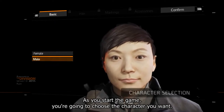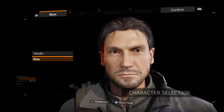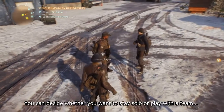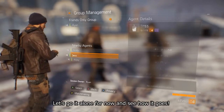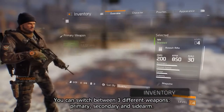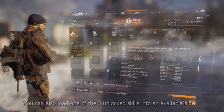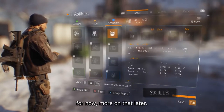As you start the game you're going to choose the character you want — it's completely up to you. Now we're in the hub. Like other agents, you can decide whether you want to stay solo or play with a team. Let's go it alone for now and see how it goes. Before you head out, check that you're all set with your loadout in the inventory. You can switch between three different weapons: primary, secondary, and sidearm. You can also load one of the three unlocked skills into an available slot — more on that later.